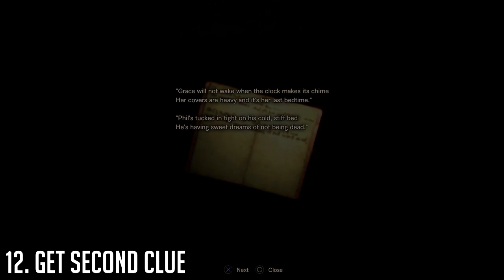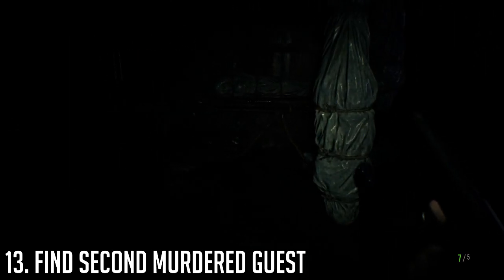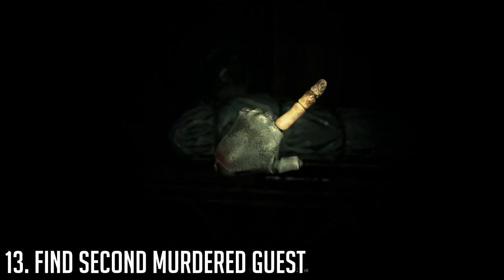After the laugh, check your notebook for another clue: 'Phil's tucked in tight on his cold stiff bed. He's having sweet dreams of not being dead.' Now it's time to find Phil's body — head back down to the basement. Remember the monster shouldn't spawn if you have both items from down there. Use the dummy finger to point to the dead body on the cart opposite of the door for another audio cue.